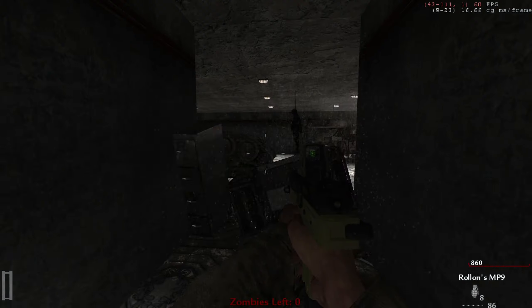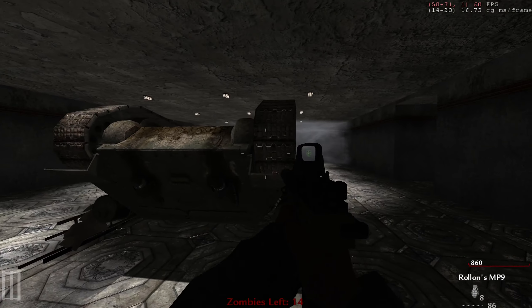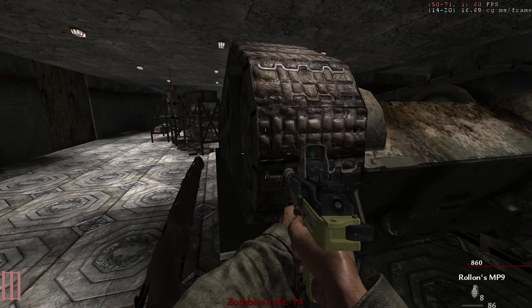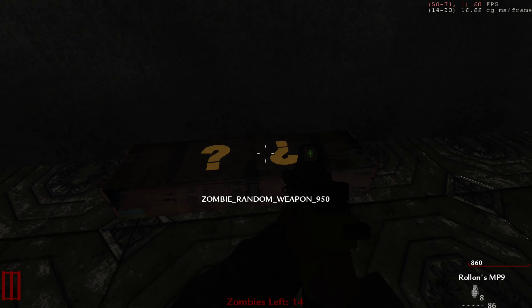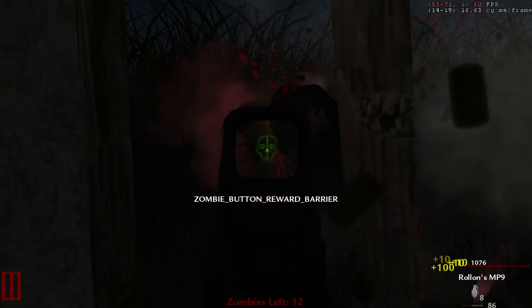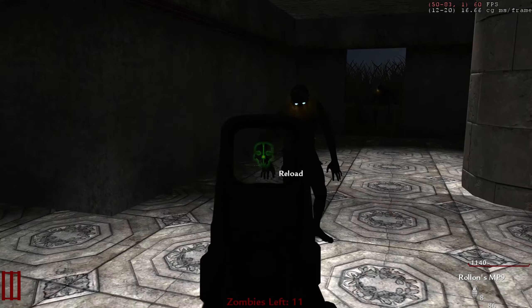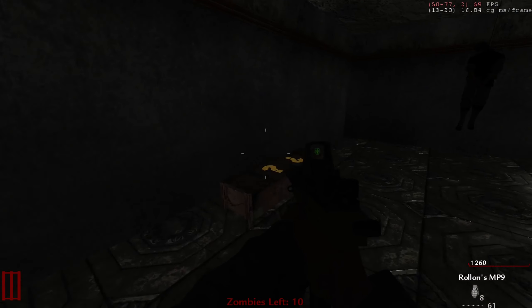All right, you have tanks that actually move — that's pretty cool. Does it damage you? No. All right, I just got the box here — 'Zombie Random Weapon, 950 points.' 10 out of 10 pricing and 10 out of 10 naming. Let's see what kind of guns we have in here. The guns in the box will determine if this is paired with the Rowling Gun Mod.